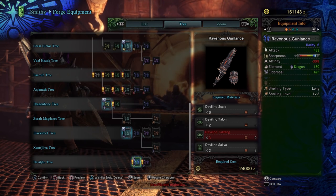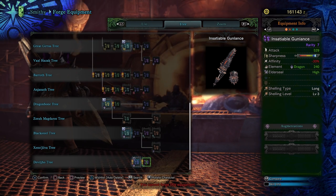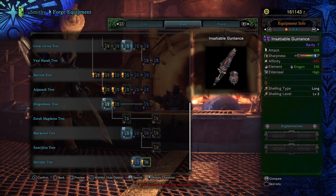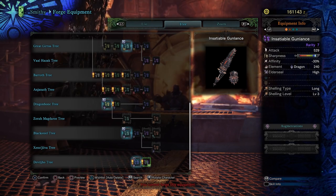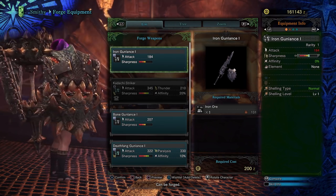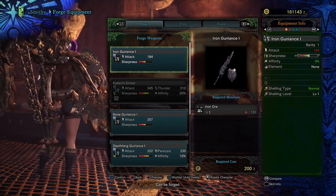Next, the Gun Lance — we've got the Ravenous Gun Lance at 483 attack and the Insatiable Gun Lance at 529 attack. Negative 30 affinity, Dragon Element 240, high Elder Seal, and a shelling type of Long with level 3 shelling. Not terrible, not great either. I don't use Gun Lance a lot so I can't judge it too harshly — let me know in the comments if you're going to use it or stick with the Rajang one.